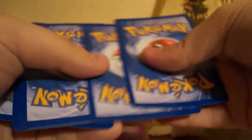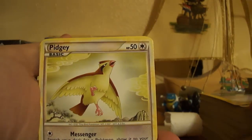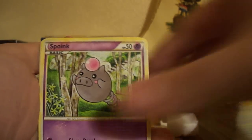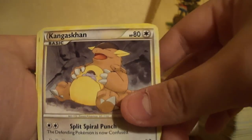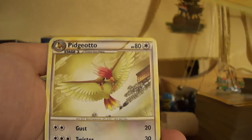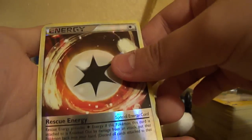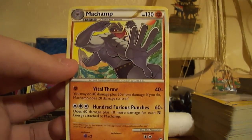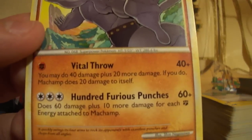These round print pulls are really nice — we've got a Prime. So hopefully a Legend or another holo would be very nice. So we've got Voltorb, Pidgey, Nidoran Female, Spoink, Gastly, Kangaskhan — oh that looks awesome. Electrode, Pidgeotto, Rescue Energy Reverse, and a Machamp Rare which looks pretty beast. 100 Furious Punches — that's pretty funny. Quite a nice rare I think.